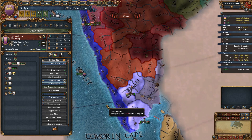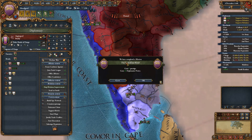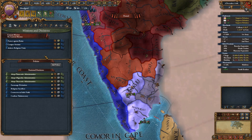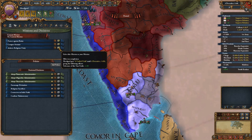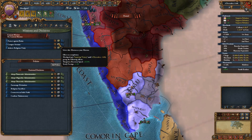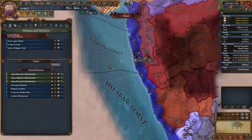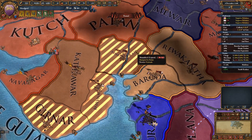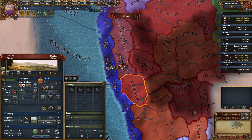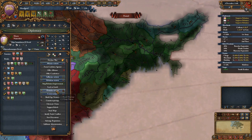Rival of a rival - plus five prestige, gain 25 diplo power. Awesome! What's the next mission? I can't believe I'm doing so many missions, I never do this. I would absolutely love to get religious unity but that's not going to happen for a while. Conquer Savanour - where is Savanour? There. Are you still allied with Shura? You are. Damn it. Am I likely to get an alliance with you?